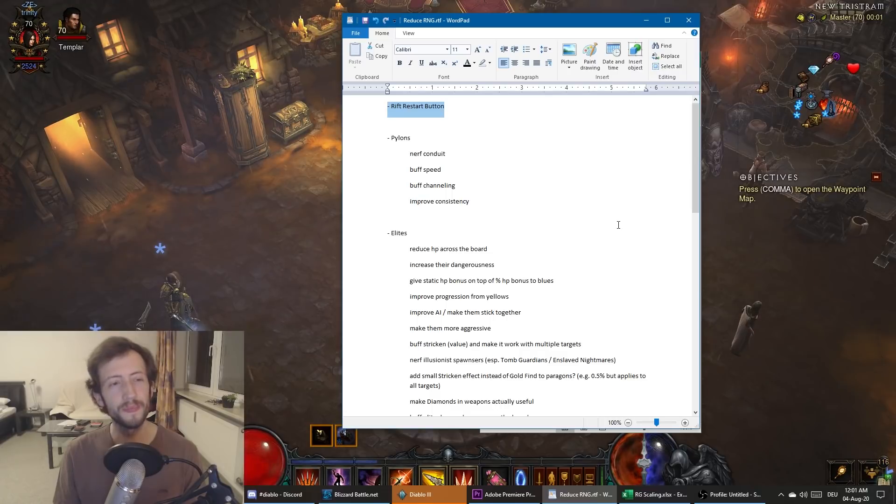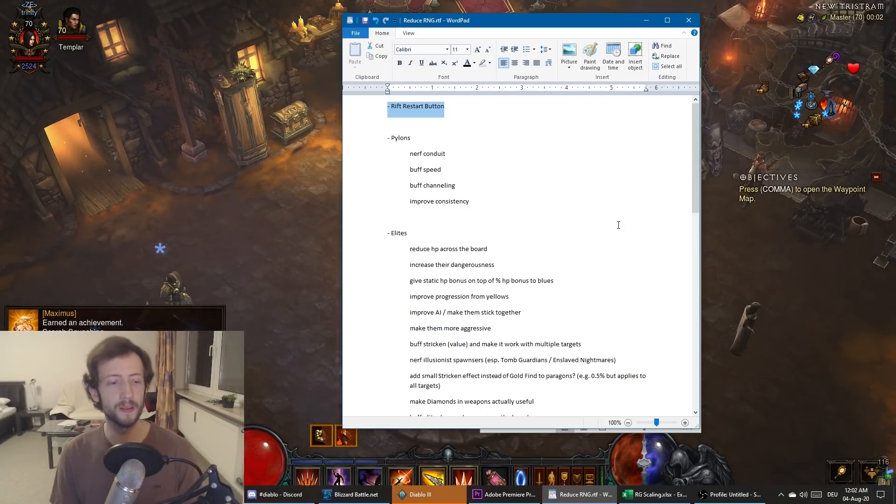A restart button would make that faster. If you can just go in and close again quickly, and you have enough keys — I always push with like a thousand keys plus — just having a restart button or someone you can talk to like Orek in town to close the run would improve the experience a lot. If you can restart in two seconds instead of 20 seconds, you'd open a few runs in maybe half a minute, find a map you want to try, and then play it for five or ten minutes — so the ratio between menu time and rift gameplay would dramatically increase.